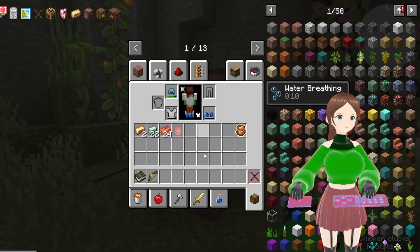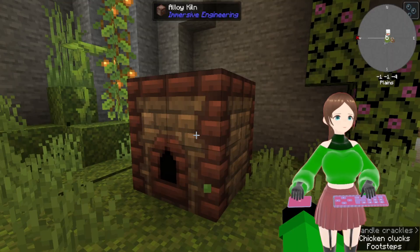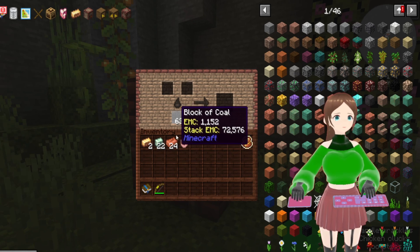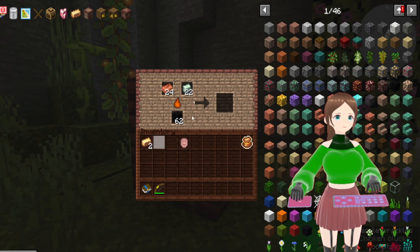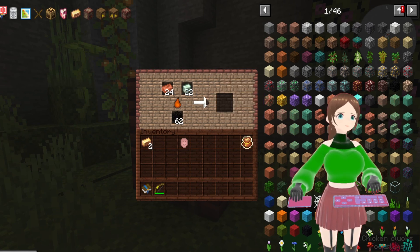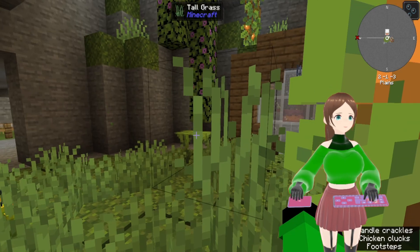With the alloy kiln, I've already gave it a test and got a couple bits of brass ingots from it. Whilst I was in the caves, I found a lot of coal blocks, so I have more than enough to run the kiln. We just plop it in with some coal blocks and it will make its way through until we get two bits of brass!